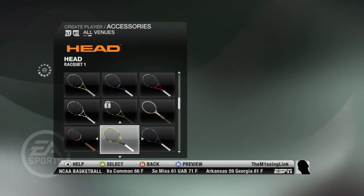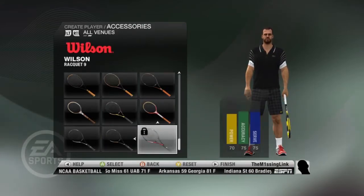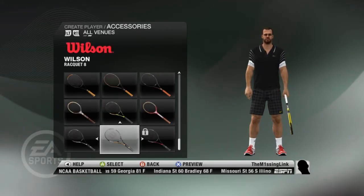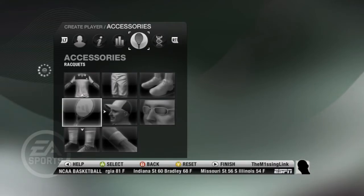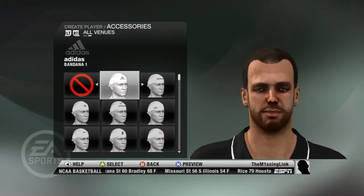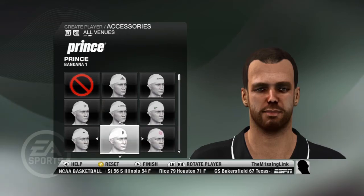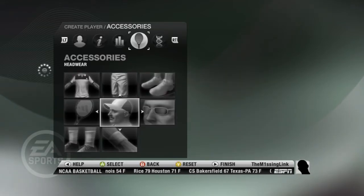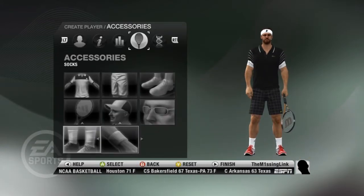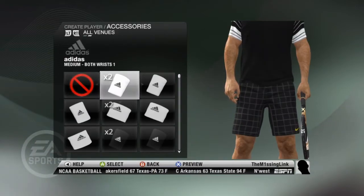Tennis racket — I see what we've got: Prince, Head, Wilson. Just pick something random from there. Any headbands I can use? Yes, now this is what I'm talking about. My god — my guy doesn't look half weird, does he? Prince headband. Let's rock some shades as well if we can. Wristbands — actually no, I don't like the look of any of those, skip that. Wristbands — all black again.